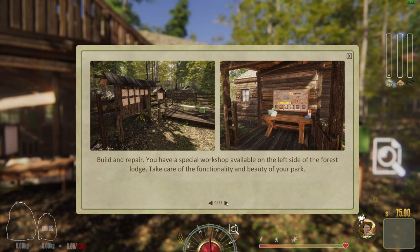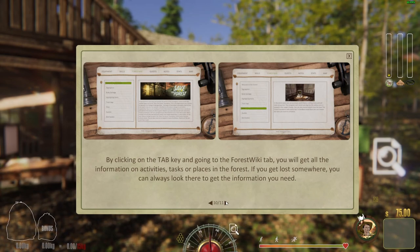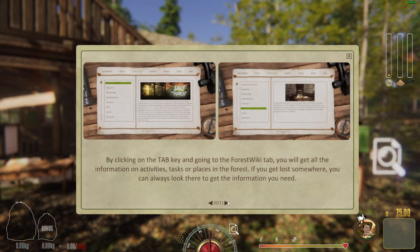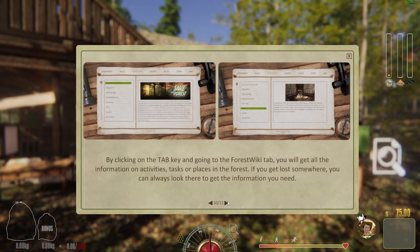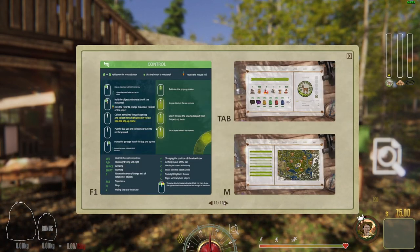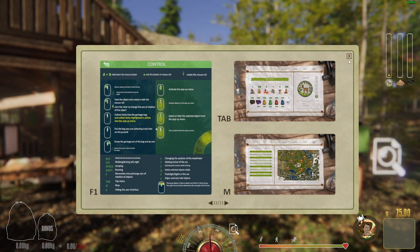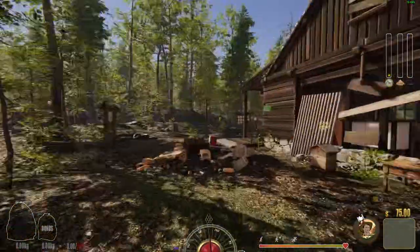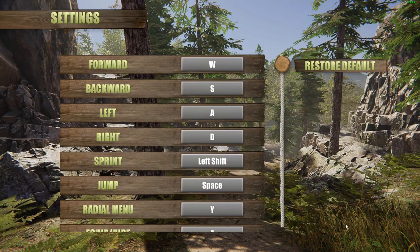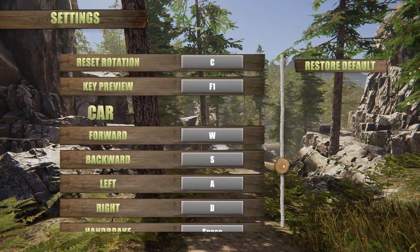Build and repair using the special workshop available on the left side of the forest lodge. By clicking the Tab key and going to the Forest Wiki tab, you can get all information on activities, tasks, or places in the forest. If you get lost, you can always look there. Let me check the controls — this sensitivity is a bit fast.